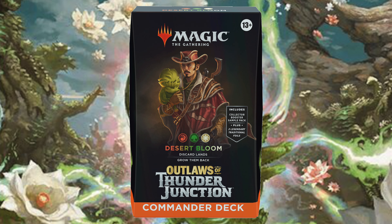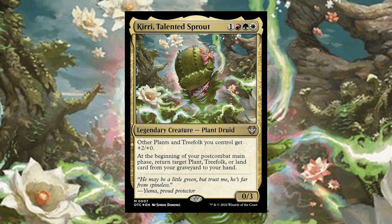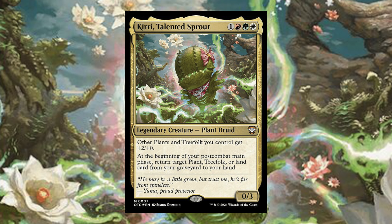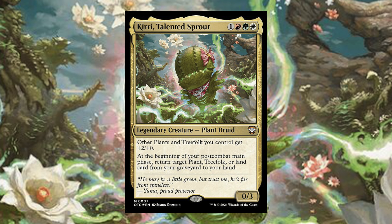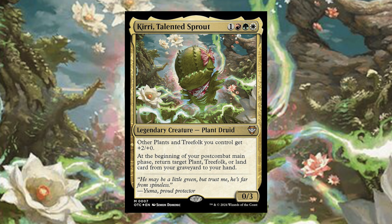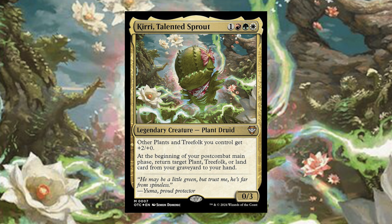Kiri costs one red, green, and white — a legendary creature, Plant Druid. Other plants and treefolk you control get plus two plus zero, and at the beginning of your post-combat main phase, return target plant, treefolk, or land card from your graveyard to your hand. Our goal with Kiri is simple: play lands, sacrifice lands, and take advantage of returning that stuff to your hand.